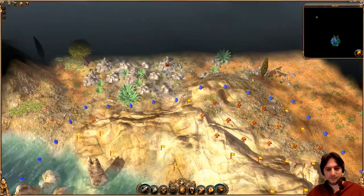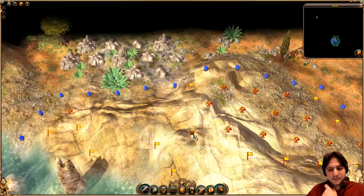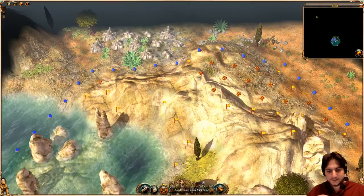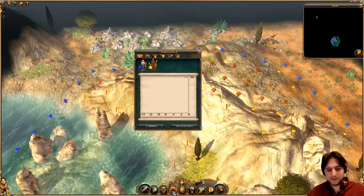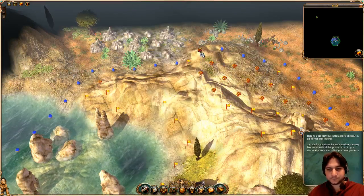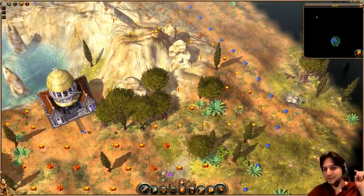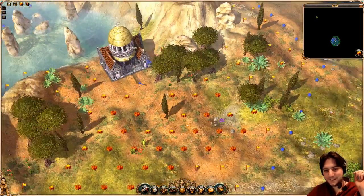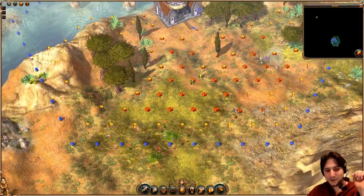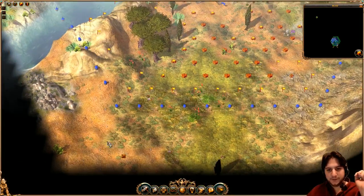I see there are some rocks over here, which would be very interesting because we probably don't have a lot. Let's have a look at our stock first. We have 68 and 44. We also have a lot of desert around, an arid place. And we should build a small area to farm trees around here, because we have rocks there too.